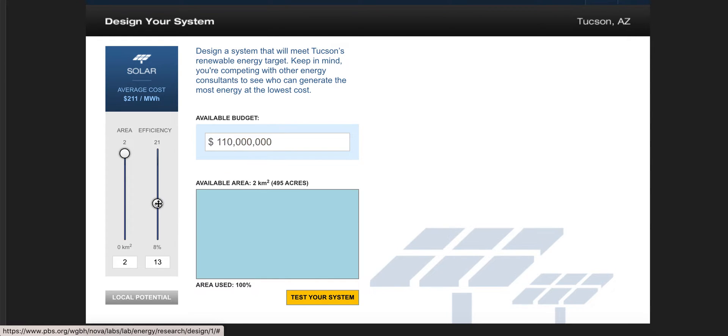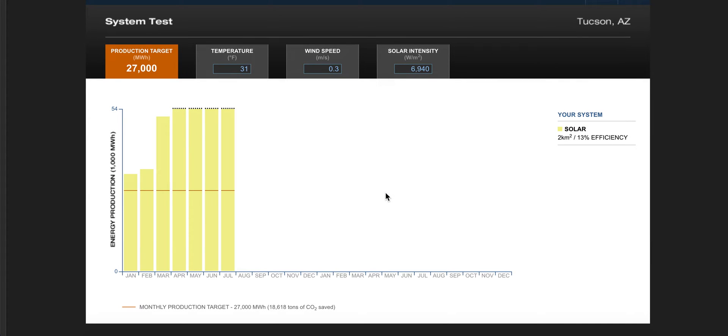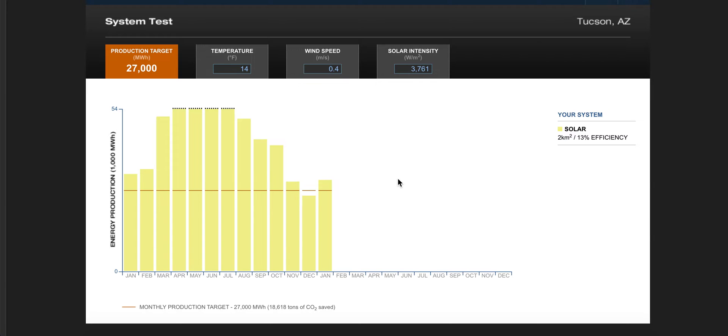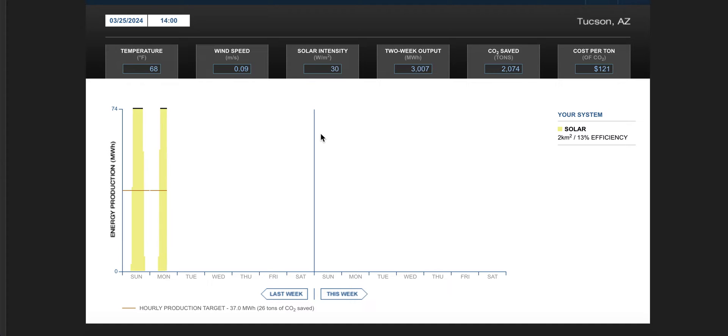Let's test the system. A design tip: the long sunny days of summer are great, and you can see good power production from January through May, but be aware that shorter, cloudier days might happen later in the year. I'm going to continue the test — the red line is my target, and you can see my system is doing okay but went a little under in December.